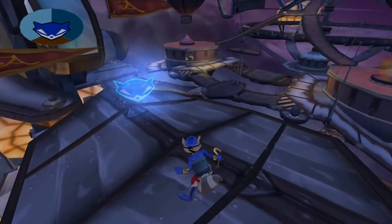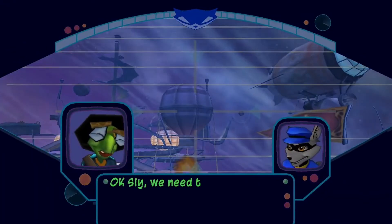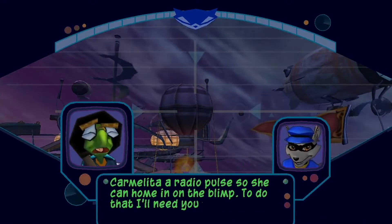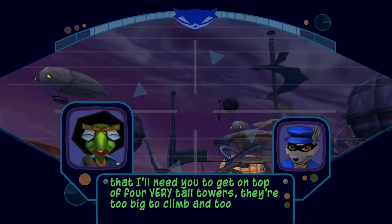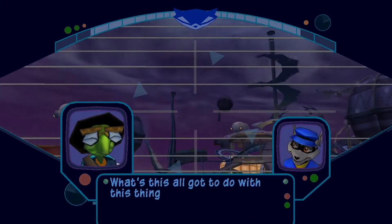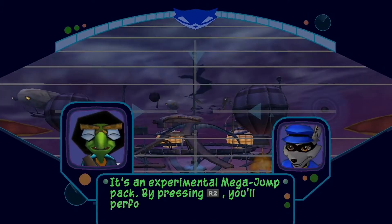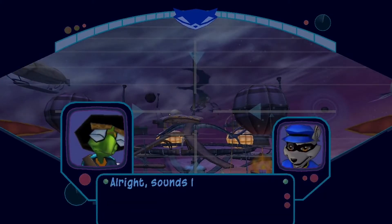And now we're going to go get some beacons so Carmelita can find us. They are very tall towers — too big to climb and too tall to jump up normally. It's an experimental mega jump pack. By pressing the R2 button, you'll perform a huge jump, so be careful. Alright, sounds like fun.